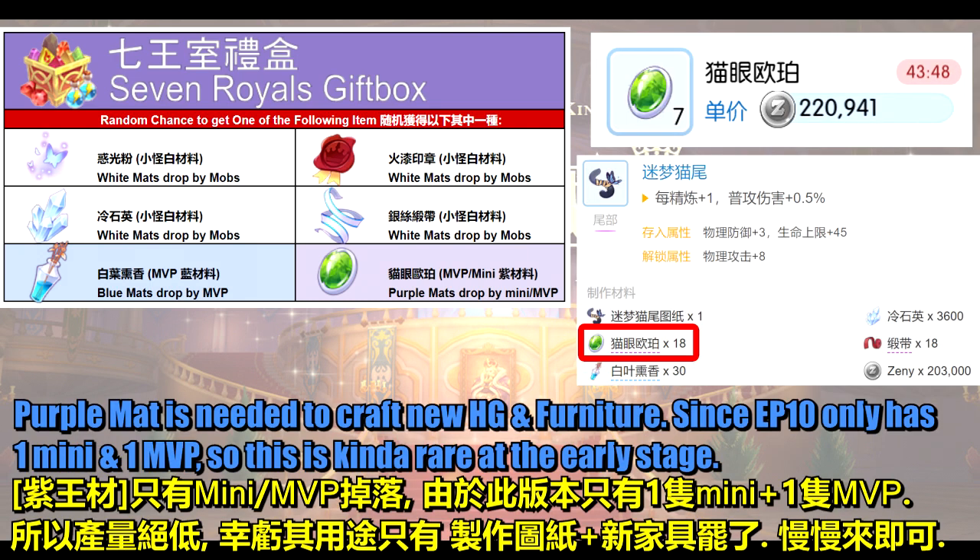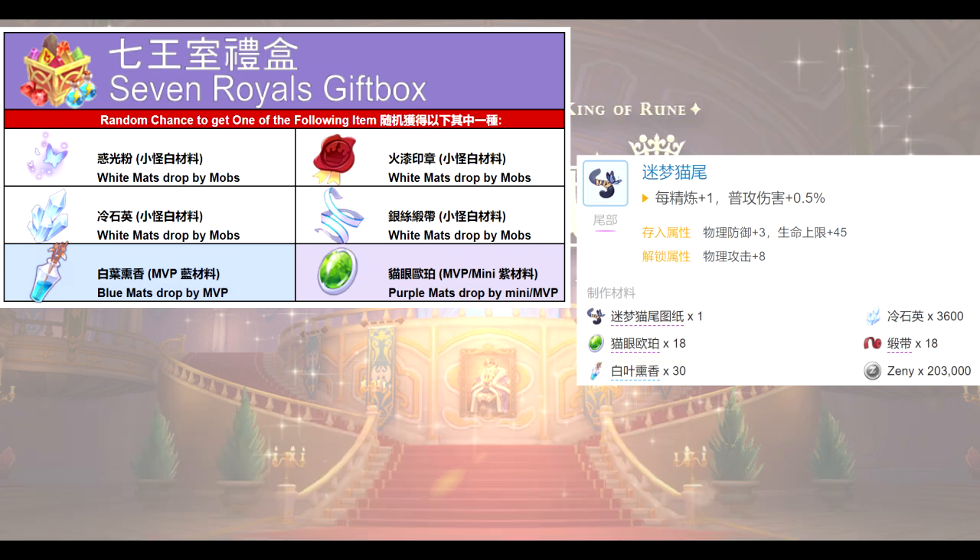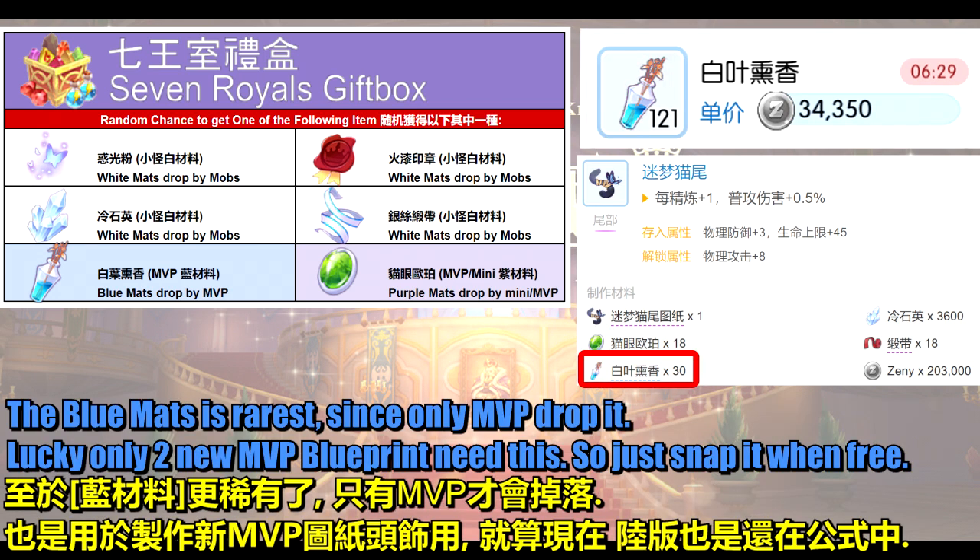Purple Mats is needed to craft new headgear and furniture. Since EP10 only has 1 Mini and 1 MVP, this is kinda rare at the early stage. The Blue Mats is the rarest, since only the MVP drops it. Luckily, only 2 new MVP blue points enable this, so just snap it in 3.